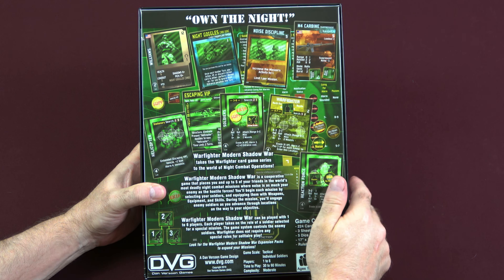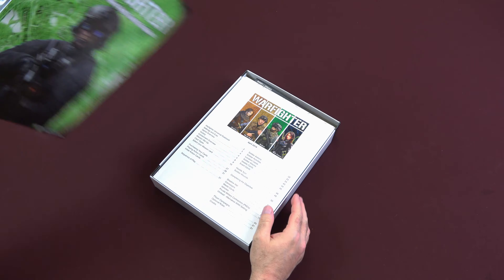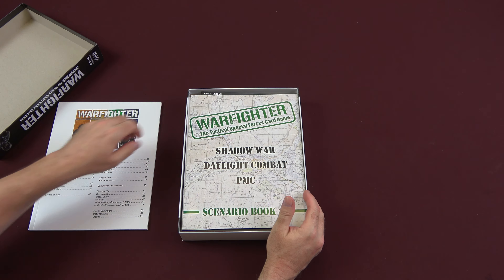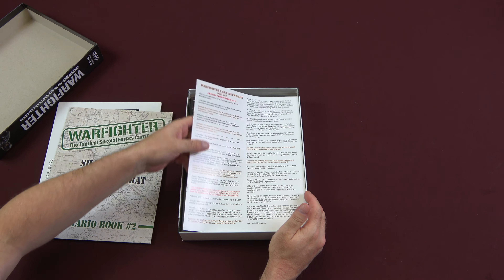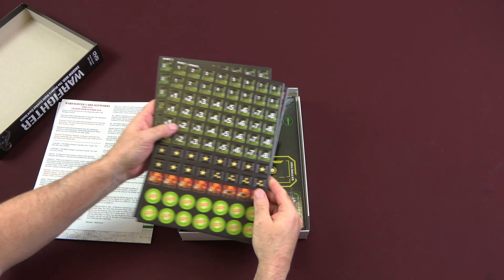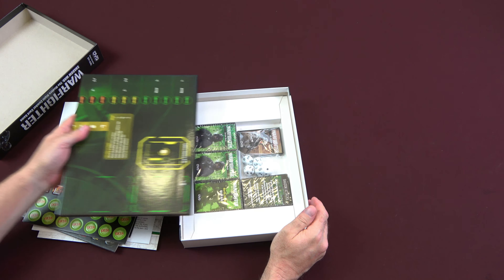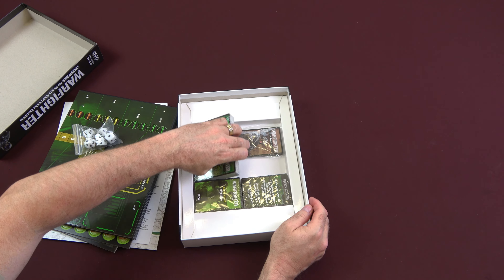Here's an example of the cards and counters that come with the game. So let's take a look inside and see what you get. We have our rulebook, scenario book number two, a keywords handout, three countersheets, the display, dice, and multiple decks of cards.